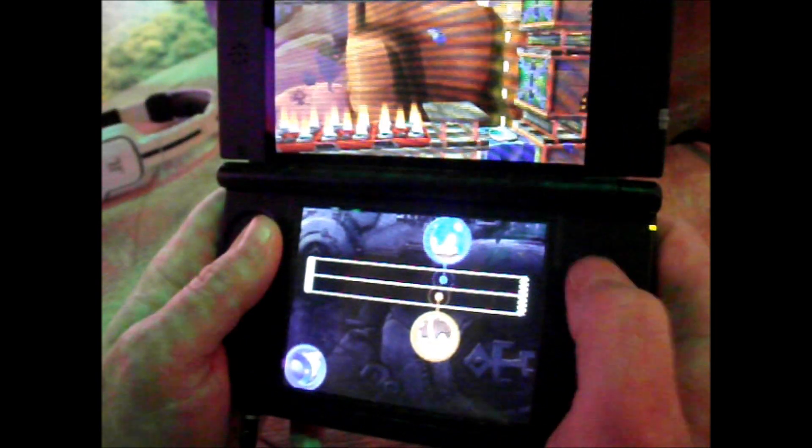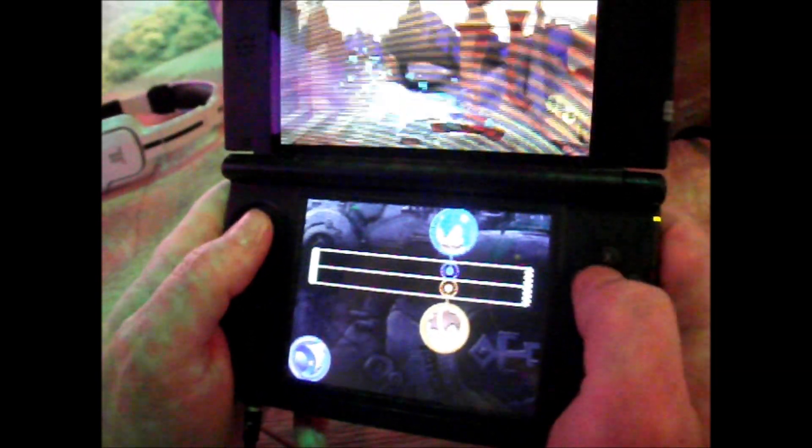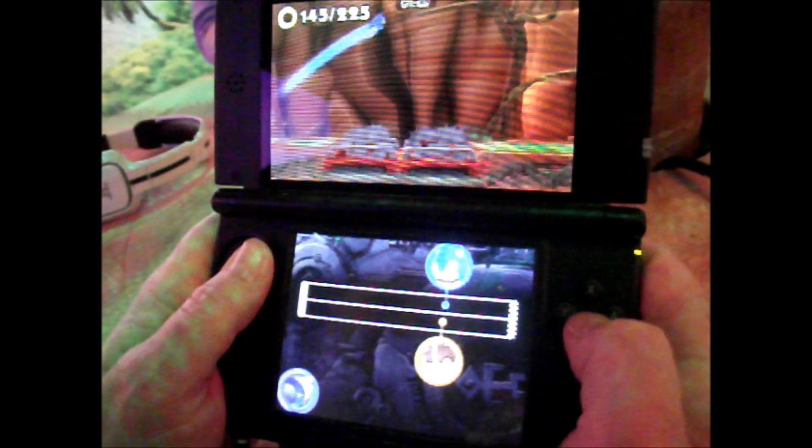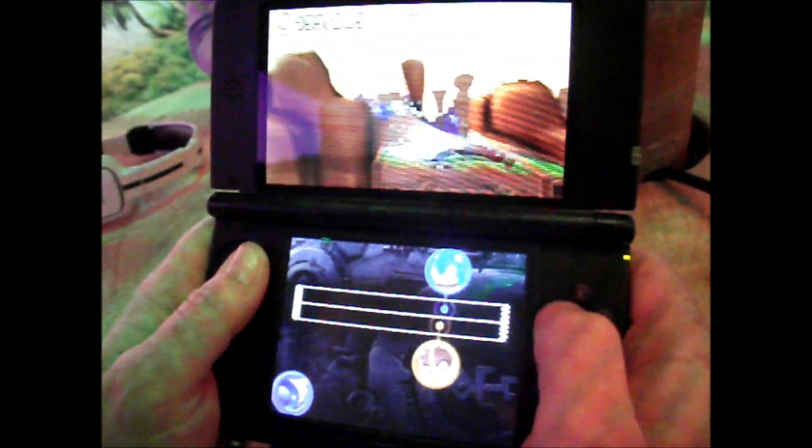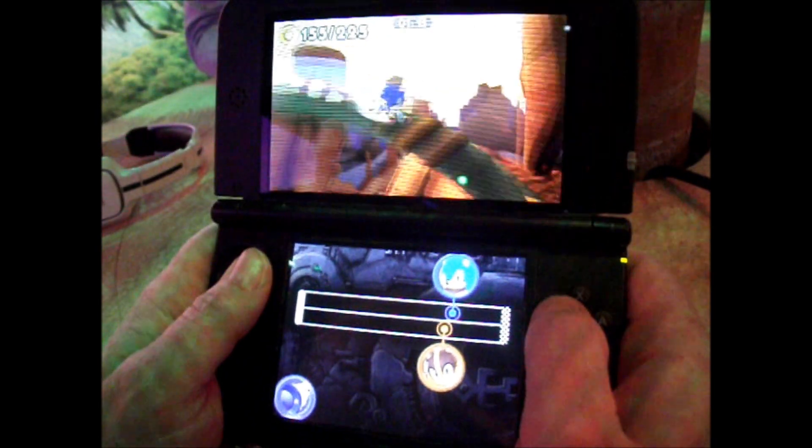Breaking up the stages like this is a good way to keep pacing consistent. In Sonic Lost Worlds I felt like it was a little inconsistent — sometimes you'd be walking, sometimes they'd expect you to go really fast. Having different stage types breaks things up in a much better way.